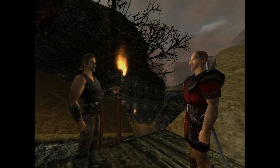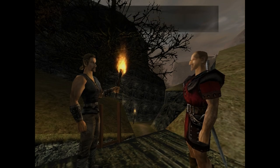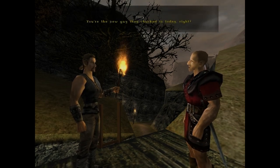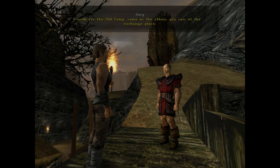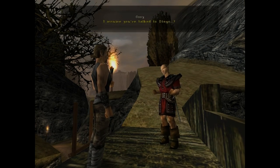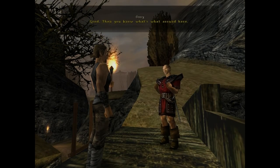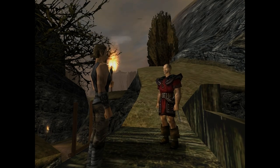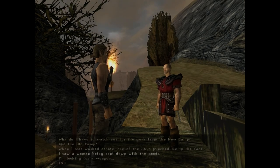Alright, this is Ori. 'What are you doing here?' 'Making sure no one gets near the exchange place, especially one of those cutthroats from the new camp. You're the new guy they chucked in today, right?' 'Yes I have.' 'Good, then you know what's what around here.' This guy sounds like Hoggle from Labyrinth a little bit. Okay, we've got a few things we can talk to this guy about.